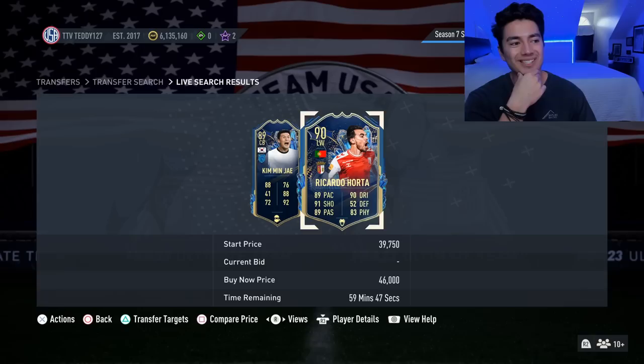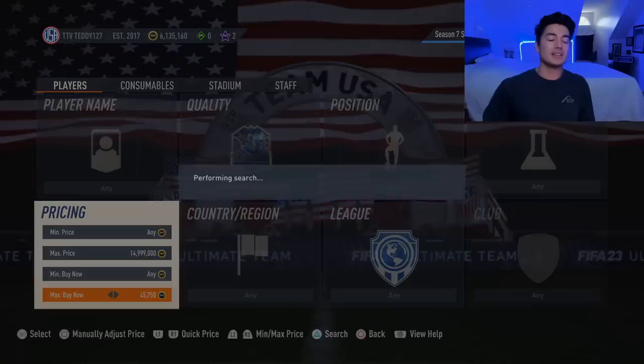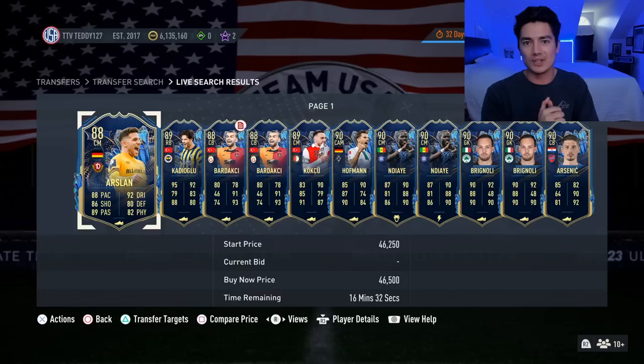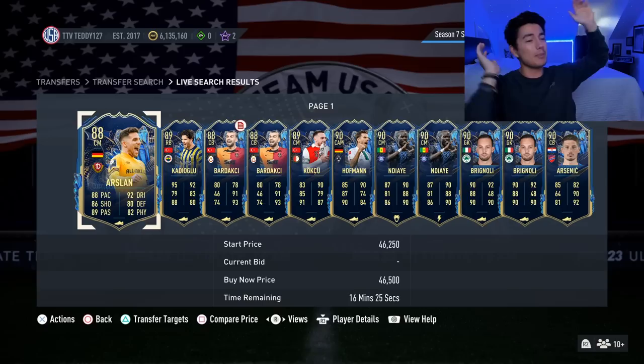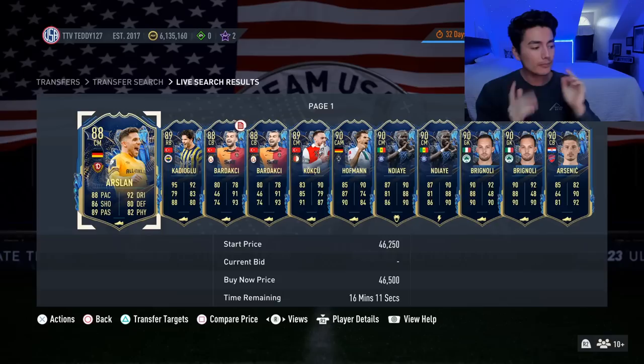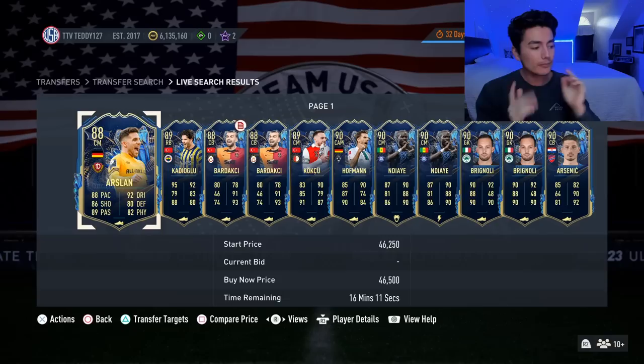Team of the Seasons are around 46,000 coins right now - that's way too expensive. There's over a 30,000 coin gap between TOTWs at 13k and TOTS at 46k. I still like TOTWs at 13k max, but Team of the Seasons still need to drop before we buy them. EA just needs to fix the pack - don't make it give red players, make it give blue TOTS cards. The Team of the Season upgrade SBC that came out Monday they said they'd fix and re-release, but it's Saturday and they never did. No compensation for that either.